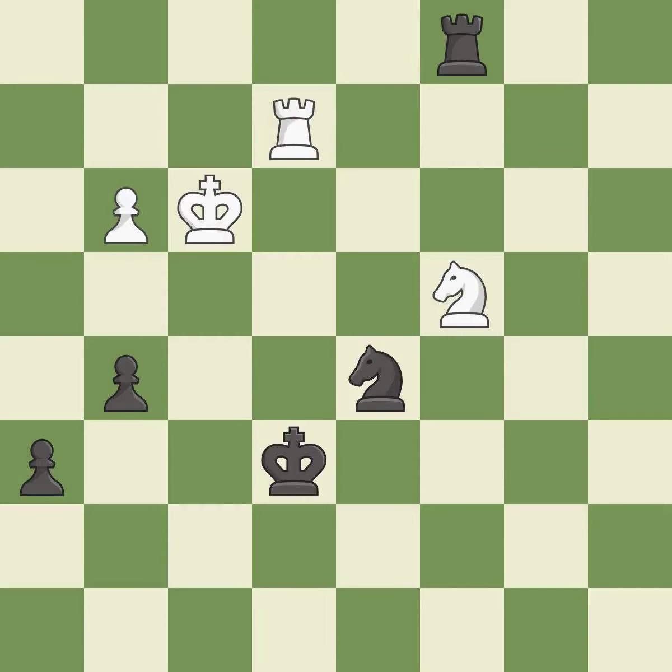This is the strongest option. This evades the check from the rook.